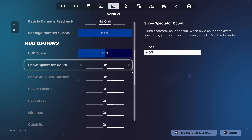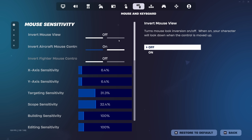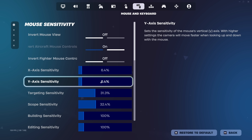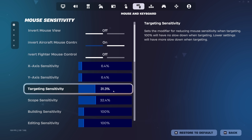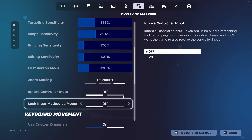These are the game UI settings — you can just pause if you want to see them. Mouse settings: my sensitivity is 6.4, 800 DPI. Targeting sensitivity is 31 and 32, same for zooming.